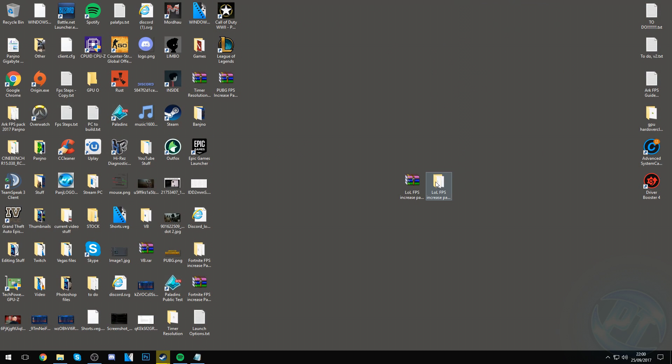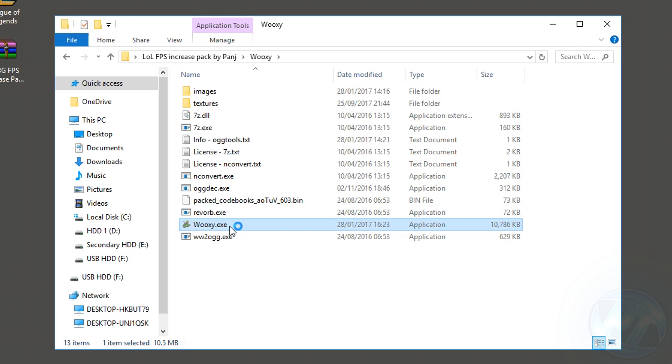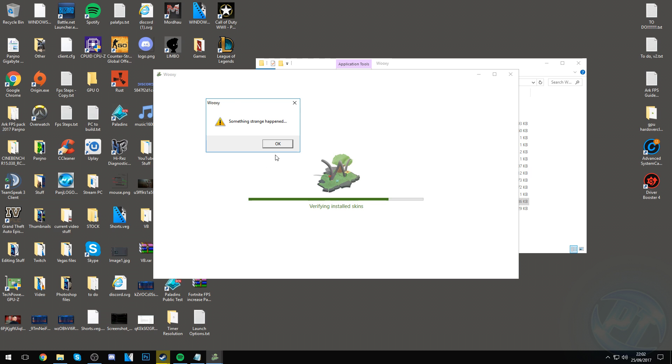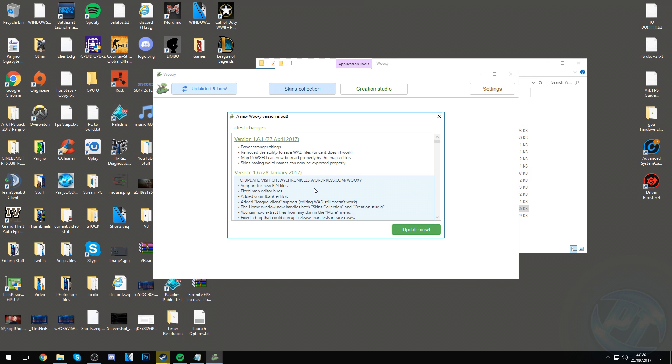For those who want the best FPS possible by lowering map textures, go into the FPS pack, open the wooksy folder, and run wooksy.exe. Select your League of Legends installation folder — it should be set to the default. If different, use the select folder option. Save the options and start wooksy. Sometimes during installation you can get an issue that says something strange has happened — just keep pressing OK and hold Enter to rapidly push through it. This can take up to 10 to 20 seconds due to a bug from a recent League of Legends update.